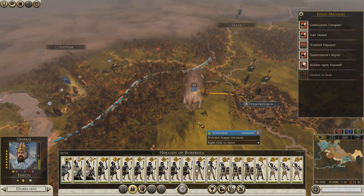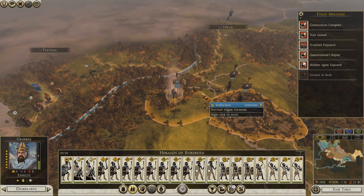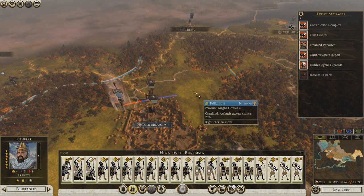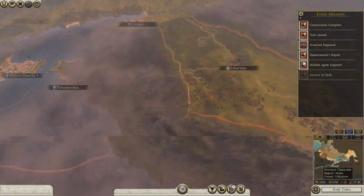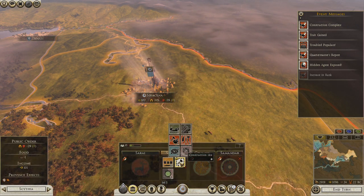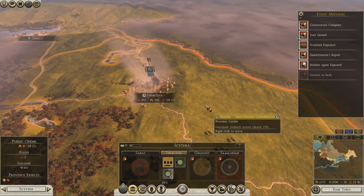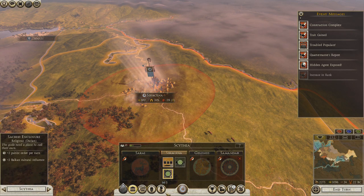We're going to go over here. Negative 29 — okay. Let's build a farm and hold the ground for a second longer.